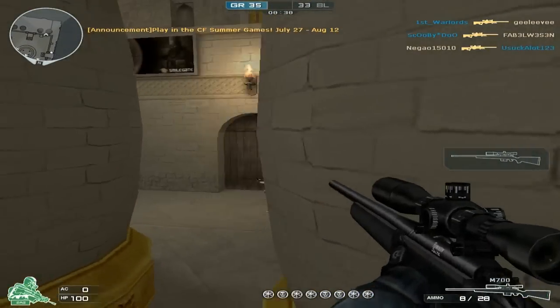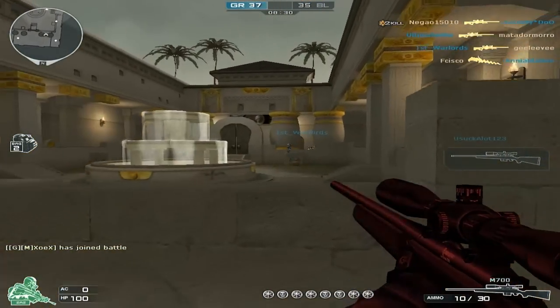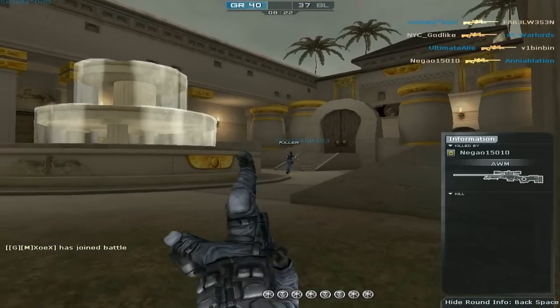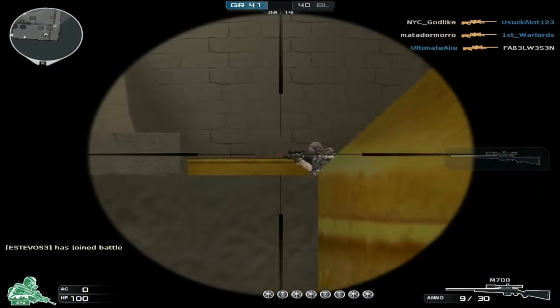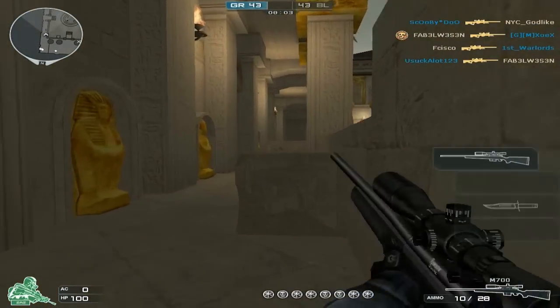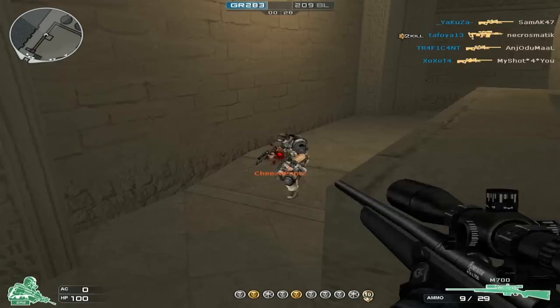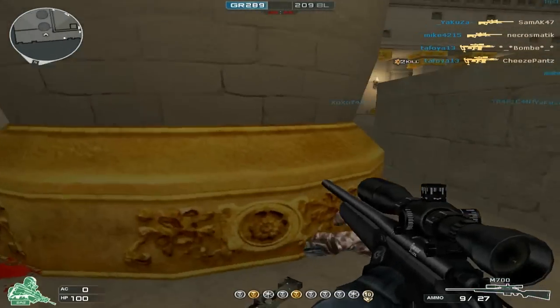The main problem with the M700 is the damage. It's a two-shot kill to the chest or body, which is a turn-off, and most people flock to the AWM because it's a one-shot kill unless you hit the legs. The M700 is a two or maybe three-shot kill to the legs, so you don't want to aim there. Both guns will kill in one shot to the head, so with the M700 you definitely want to aim for the head to get those one-shot kills, because going for two-shot body kills will likely get you killed.